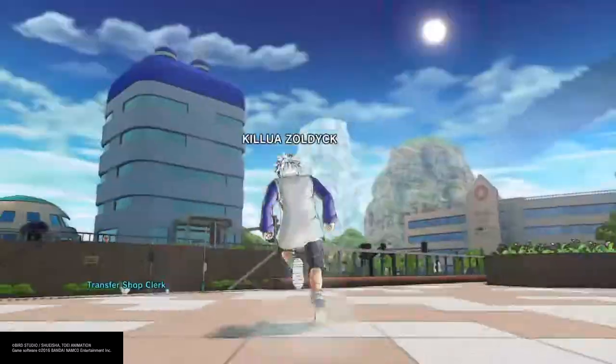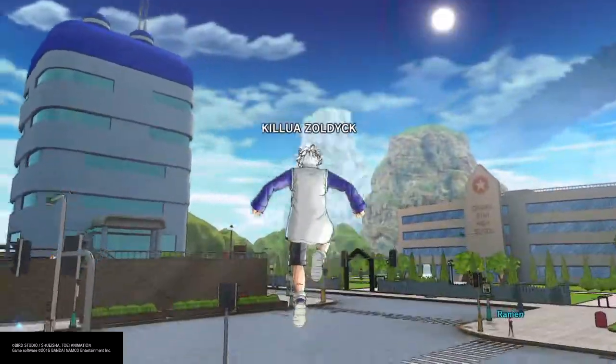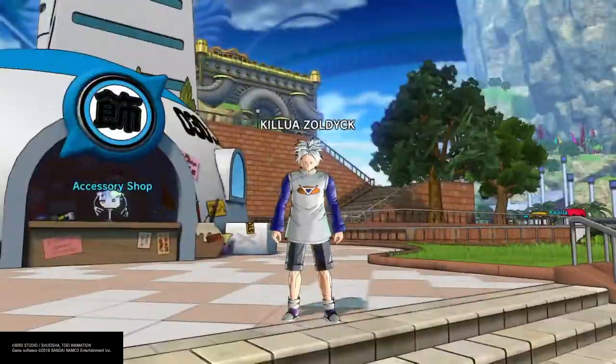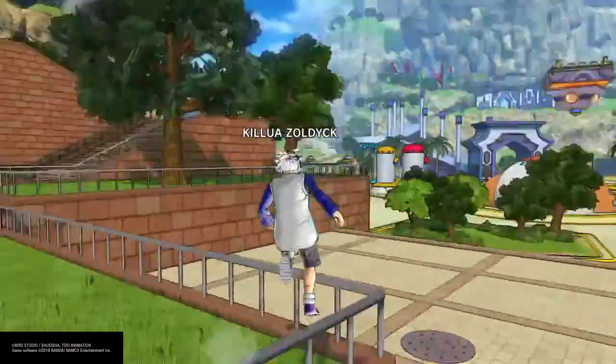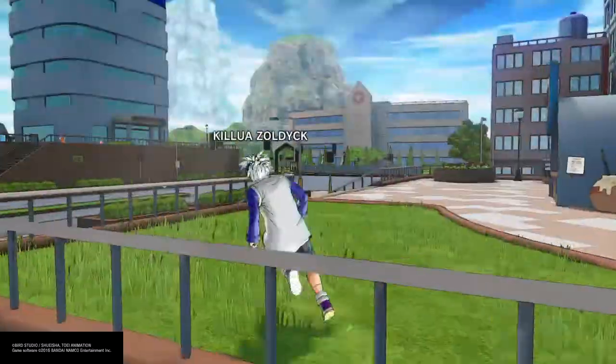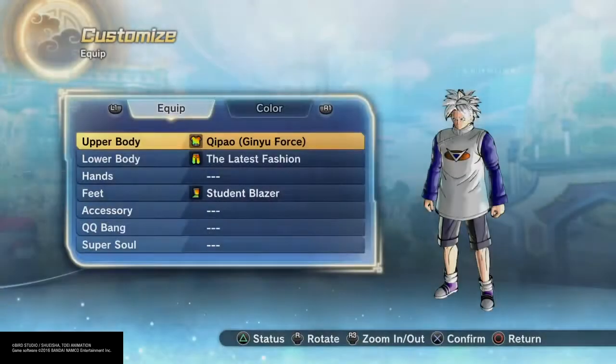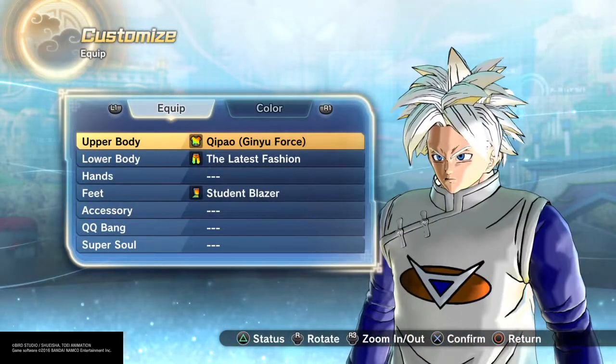What's up everybody? Custom Kid Gaming here, back at it again with another great subscriber Quest Build. And today, I got asked to do Killua from Hunter x Hunter. I think he's one of those ones like best friends — the Electricity Guy. Let's get right into it, shall we? Big shout-out to Jay Savage, he wanted to see this. What's up, buddy?